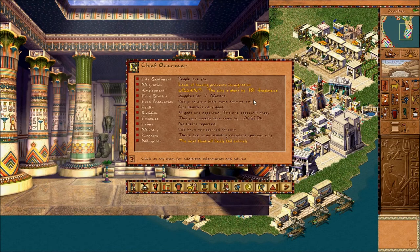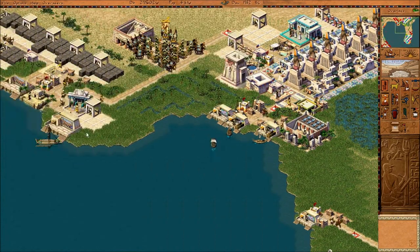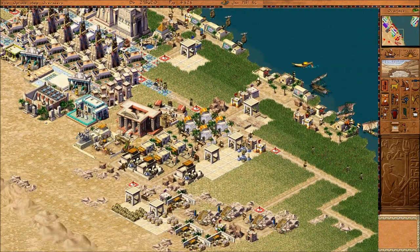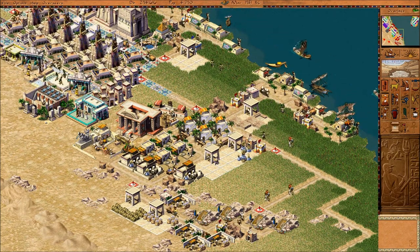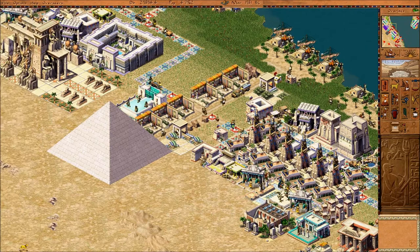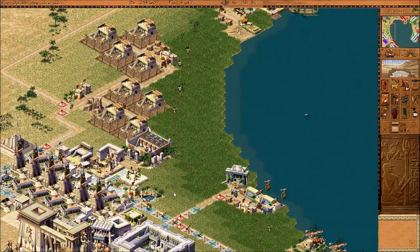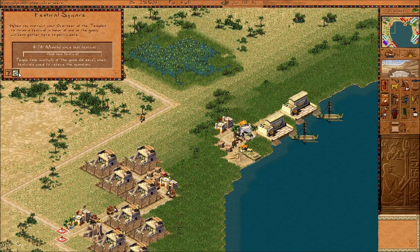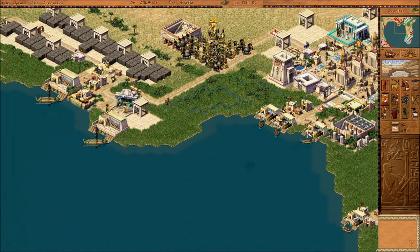Let's see if our worker shortage is extortionately bad. Almost all the goods have to be spread out, so it makes it harder to actually build the city, especially when you have a poor harvest coming in.